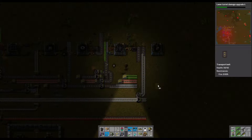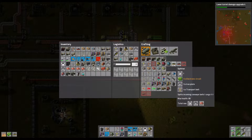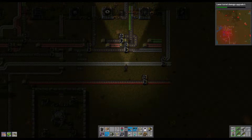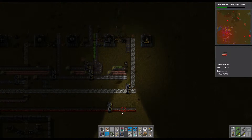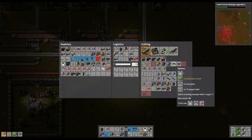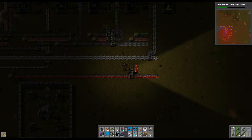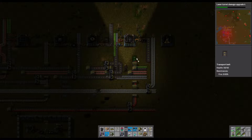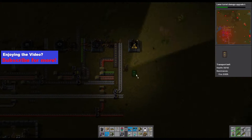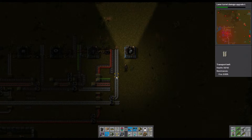Steel. Let's make some more of those splitters. Got a few of these circuits so we'll just take some of them. Red circuit there, what else was it - steel and copper, I need a bit more room.